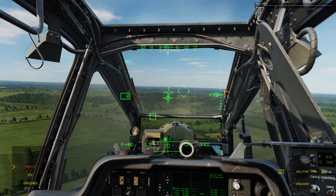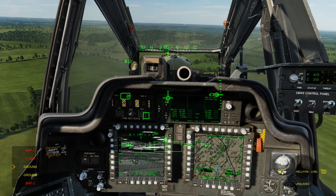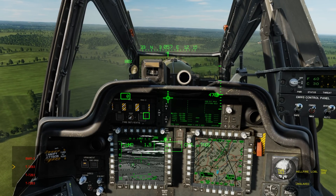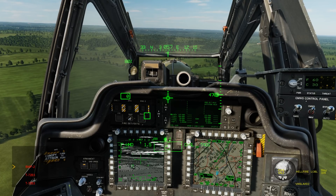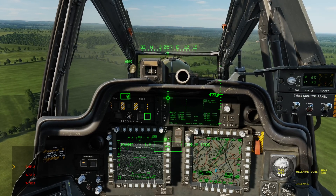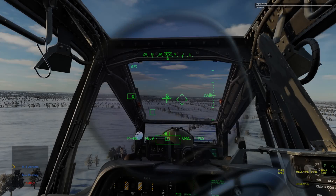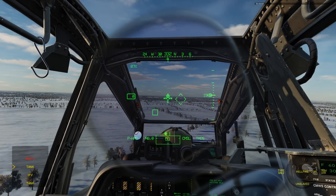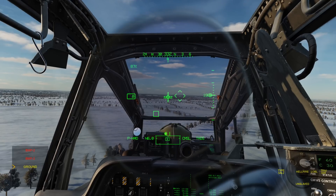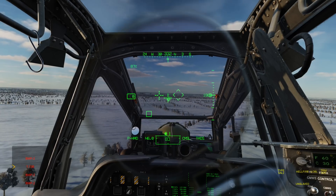Hey everyone, Wags here from Eagle Dynamics. In this DCS AH-64D video, we'll discuss the new George co-pilot gunner target identification system. Earlier, the George CPG would be unable to distinguish between friendly, unknown, neutral, and hostile targets, which could easily result in blue-on-blue incidents. This new system addresses this by offering different levels of target identification that the mission creator can select from. Let's get started.